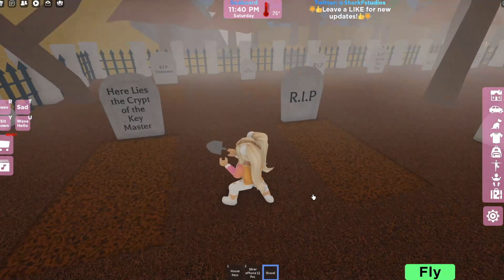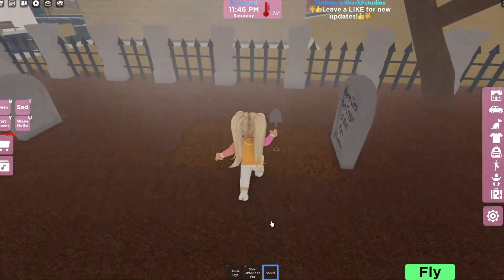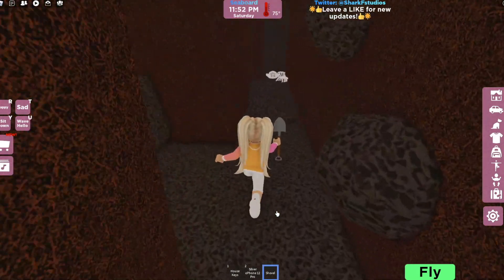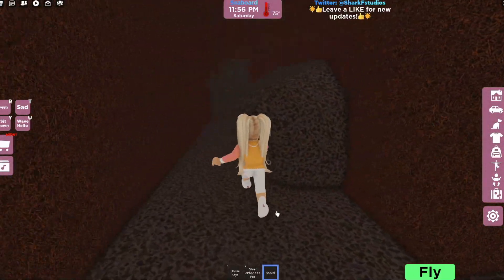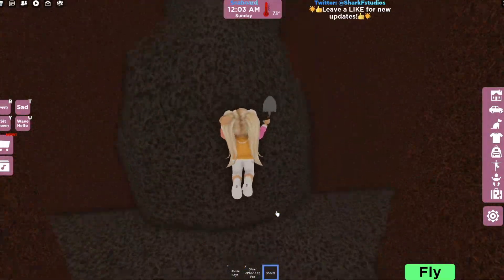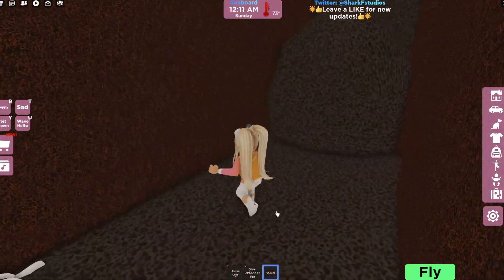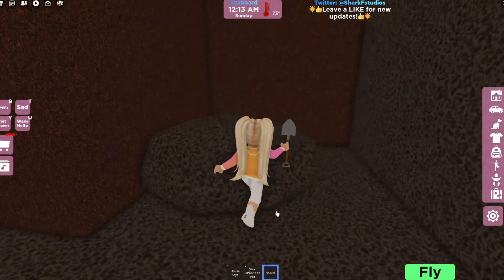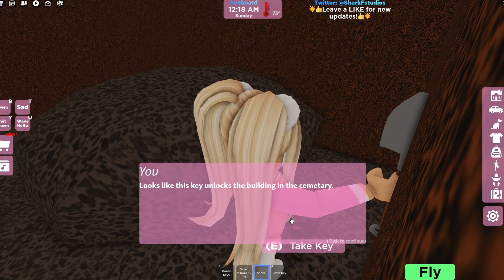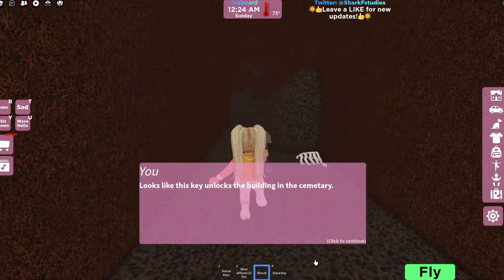The key is probably not where I want it to be, so I'm just going to dig and see if I can find it. Oh hello — there seems to be some tunnels underneath those graves! Look at this — oh, can I get up here? Wait, there's a tunnel back here. Hello! What's this? A key! It looks like this key unlocks the building in the cemetery.